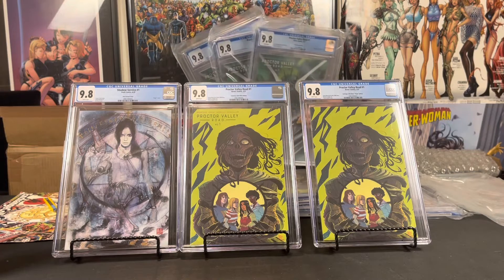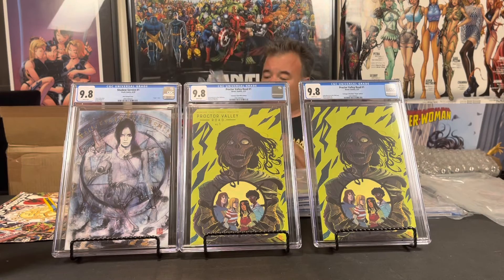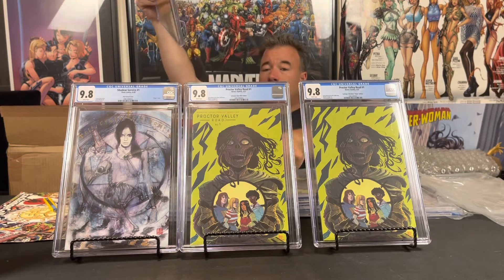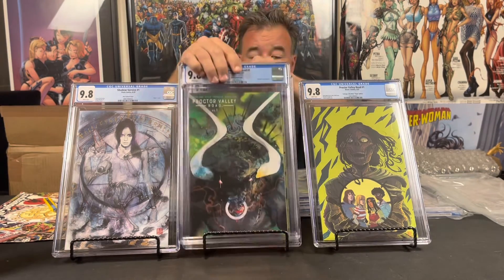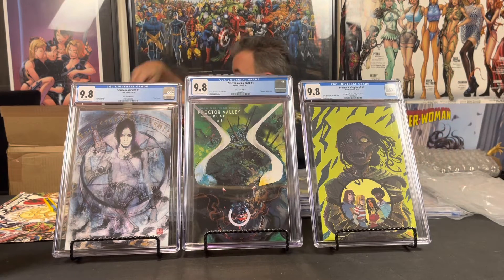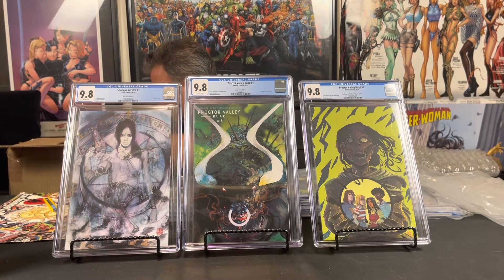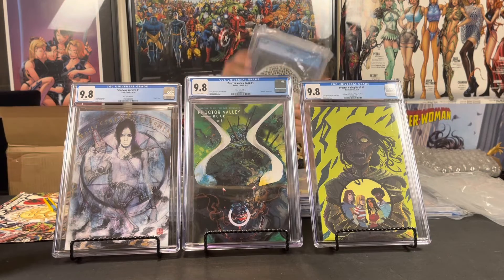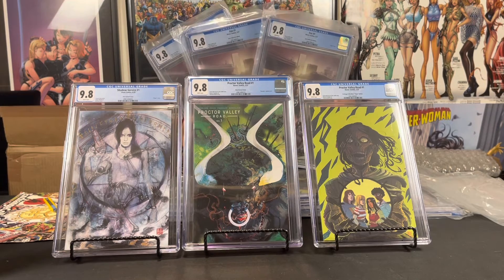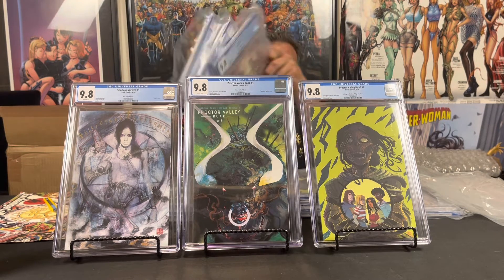Three of the Proctor Valley Road one-for-10 Christian wardrobe minotaur variant. Three of the Eve Diego variants.